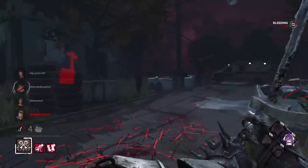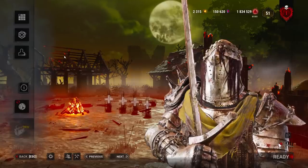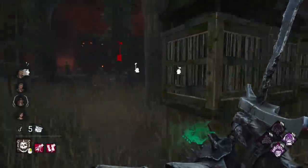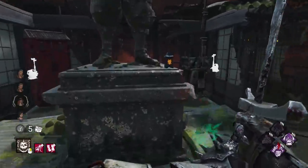We have two really good games here, and our second game is against a toxic flashlighting squad, so stick around to see what happens. Let's get into it. The Sanctum of Wrath for our iridescent Knight — this is a nice three-gen map, and there's plenty of windows to block as well. Someone spawned right next to me basically.